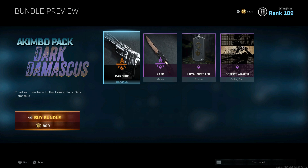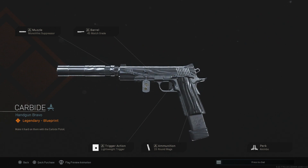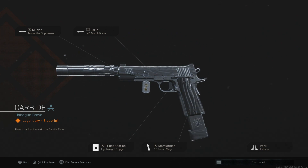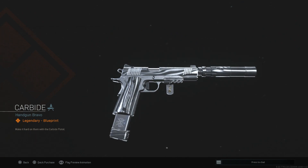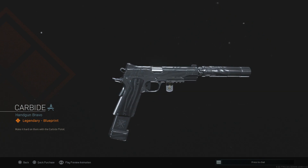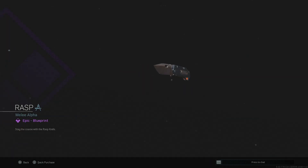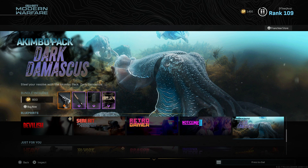Then we have the Kimbo Pack — Dark Damascus — making a return. This is the only blueprint with this kind of skin on it in the game currently. Before Obsidian came out, this was kind of the closest thing to it, and it's really, really dope in my opinion. I would honestly much rather our Obsidian camos have some sort of design going through them that is a little bit lighter of a color. I understand it's supposed to be completely blacked out, but I think this looks great. You have the knife that comes with it — 800 CoD Points. You really can't go wrong with it.